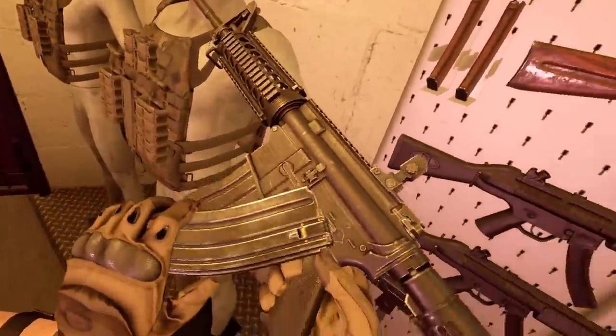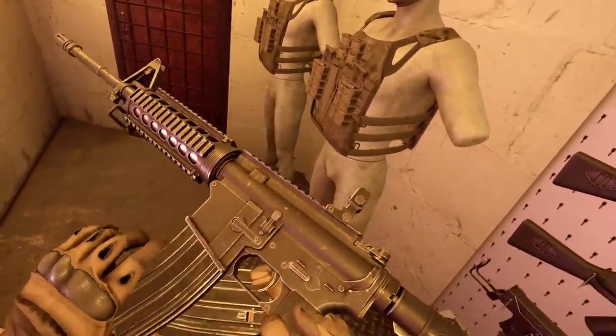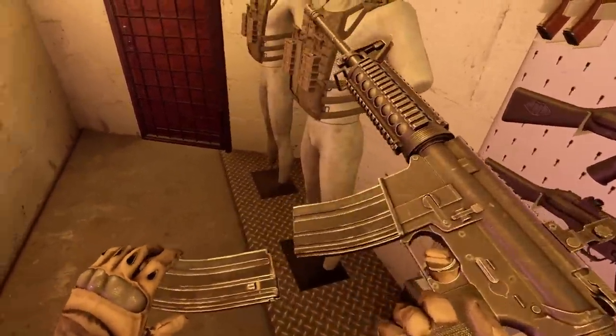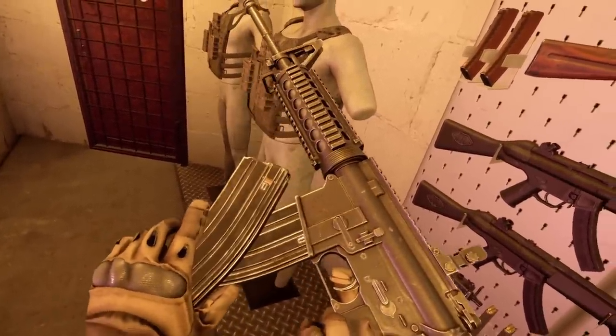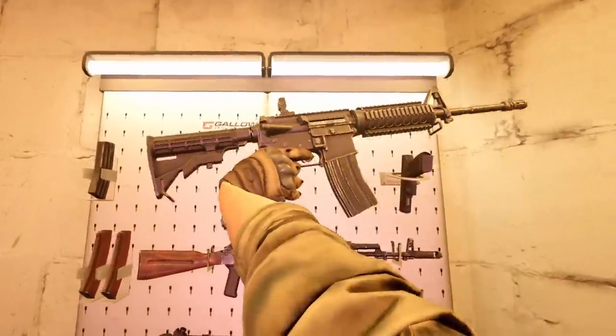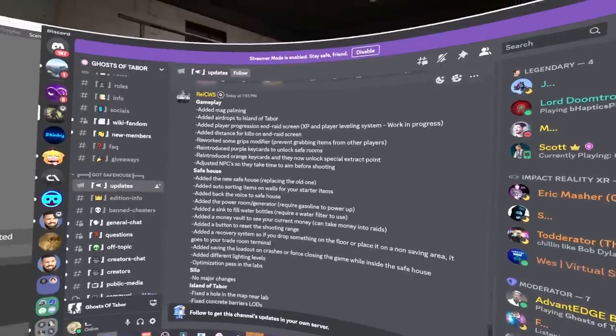The mag palming — I completely forgot! Let's try that out. Here we go — armory. I actually have no idea how to do this. Oh, my gun's like stuck. Nice! So you grab your mag with your trigger, click grip and it grabs the other mag, pull it out and switch. That's really nice, it works great.